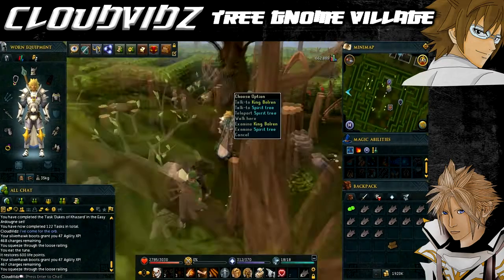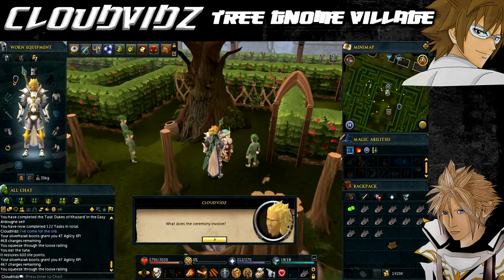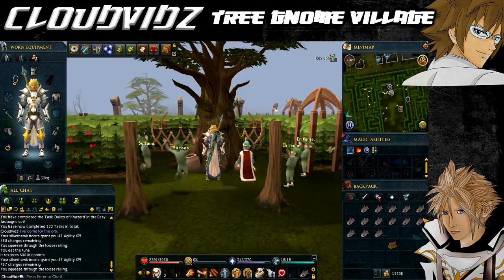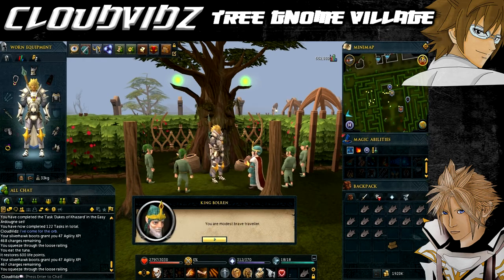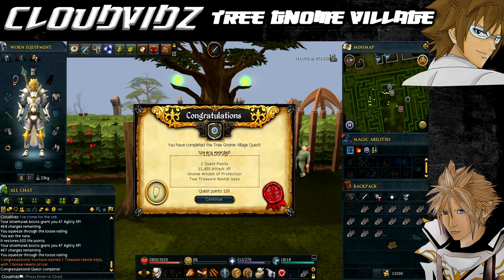Once you've successfully killed him, the orbs will be automatically picked up. Return the orbs to King Bolren and hand them over to finish the quest. Once you return to the king, the orbs go back onto the spirit tree and the village will be protected once again. Congratulations - you've completed the Tree Gnome Village quest! You're awarded two quest points, 11,450 attack experience, a gnome amulet of protection, use of the Tree Gnome Village spirit tree for transportation to other spirit trees, two treasure hunter keys, and two hearts of ice.